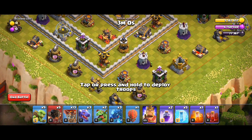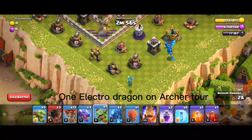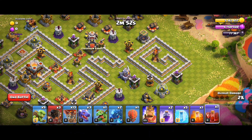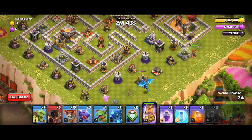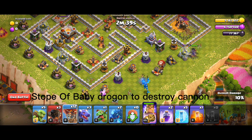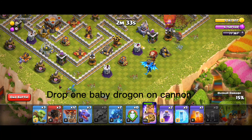First of all, drop two rocket balloons on air defense, one electro dragon on archer tower, and baby dragon on gold mine. Spill on inferno tower and barbarian king on archer tower, one rocket balloon to destroy all defenses, use one air balloon to destroy a cannon, and baby dragon on the left side.